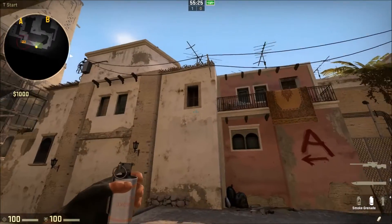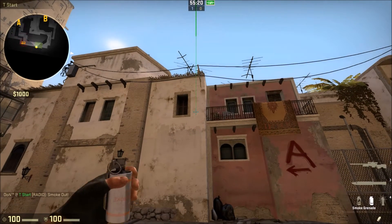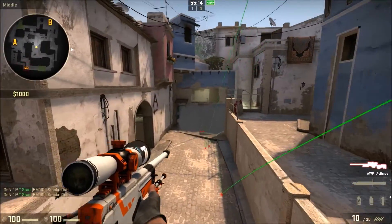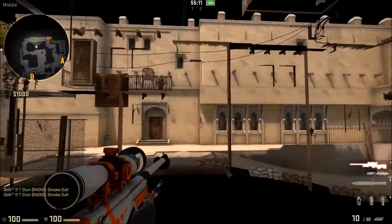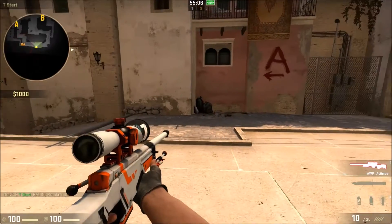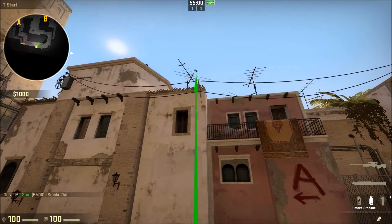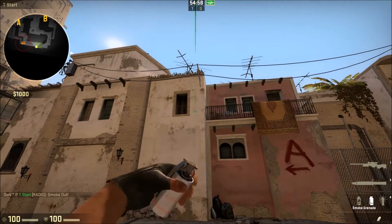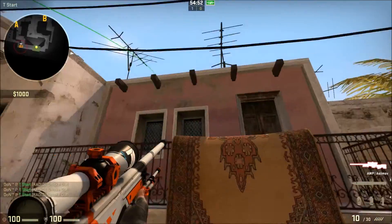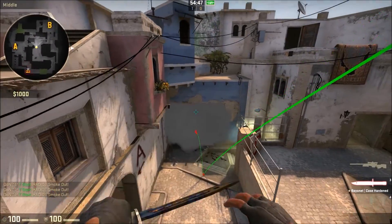When I throw a smoke and jump manually, it will be different every time. But when I press the key with my jump throw bind, I'll land at the exact same point and throw with exact timing — the smoke will be perfect and consistent every time.